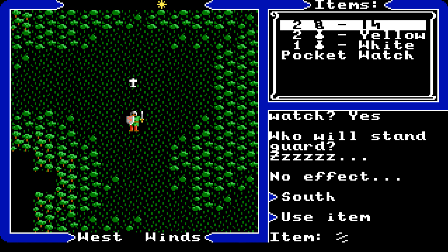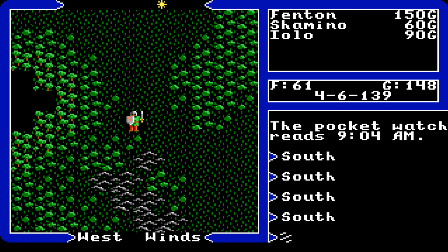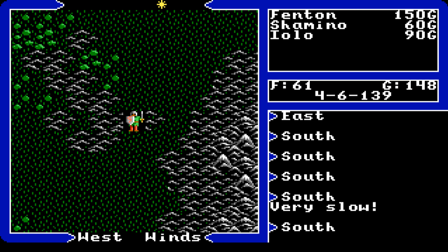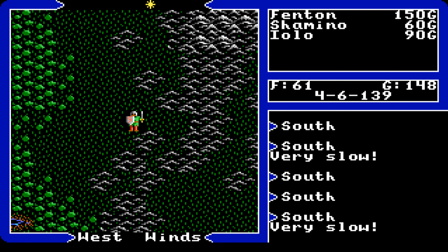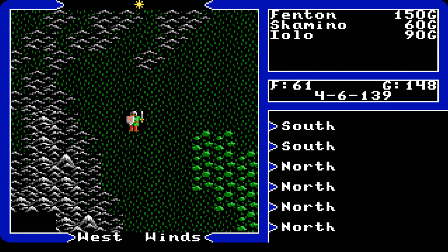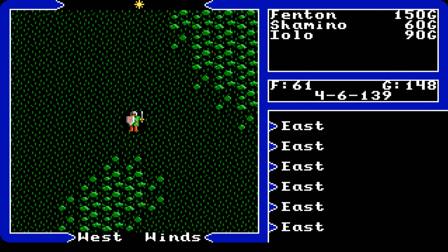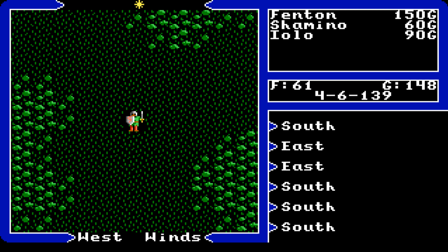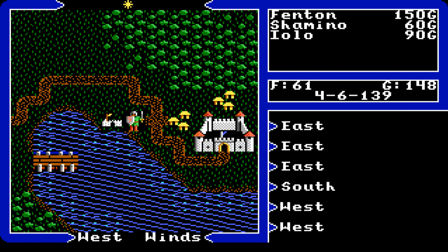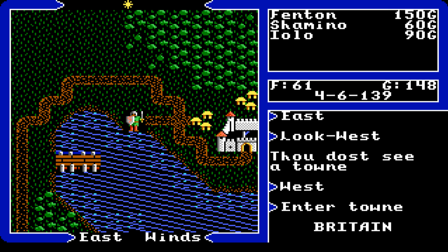When you go south from Iolo's hut you arrive at the sign post. We'll head to the Britain area — just follow south. The reason is to get our first slingshot. In Ultima 5 you could either go north-east to get reagents or right away get slingshots. You want to start with slingshots because they cost no ammunition at all, and they're easier for farming the troll bridge.